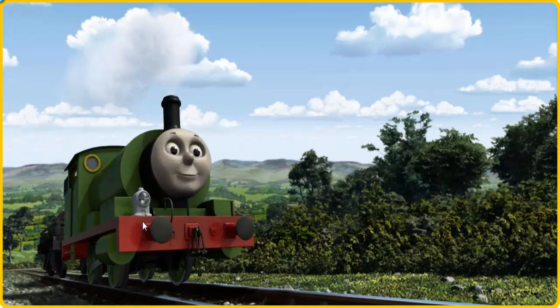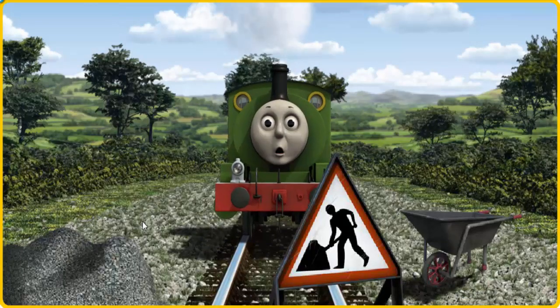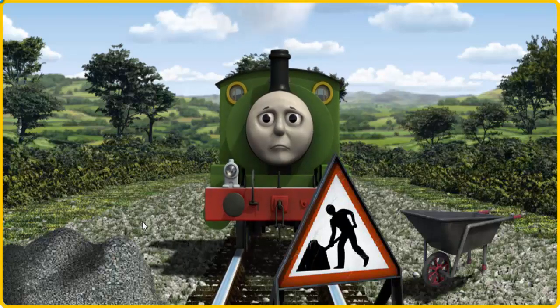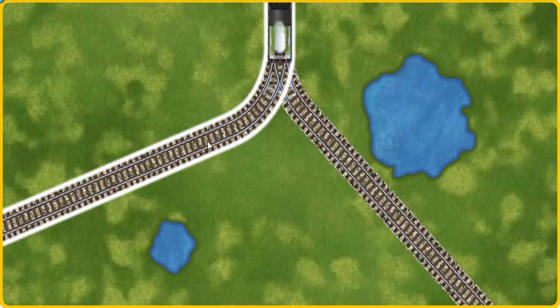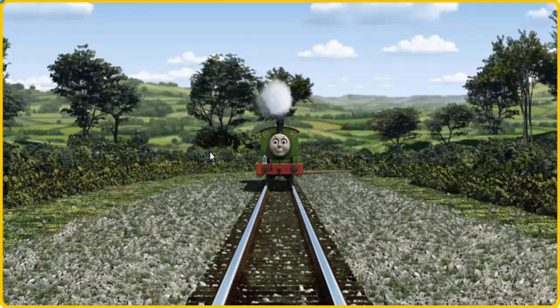Percy set out for Farmer Trotter's farm. Suddenly, Percy had to stop because of track repairs. He would have to go another way. Help Percy find the track that goes nearest to the smallest pond.